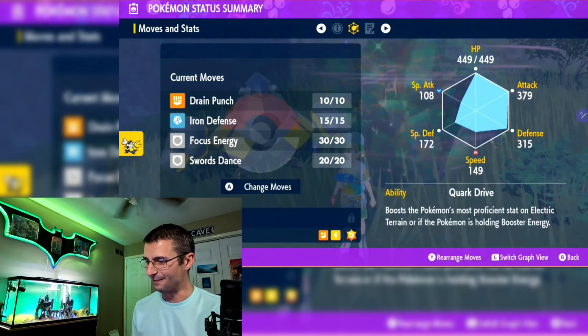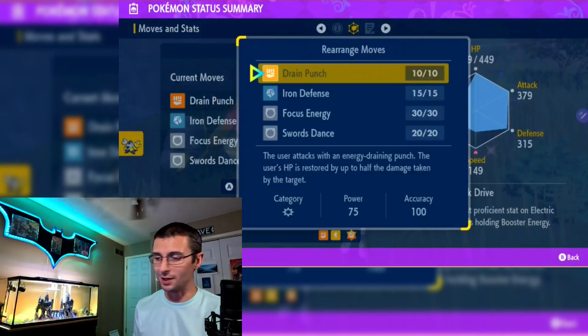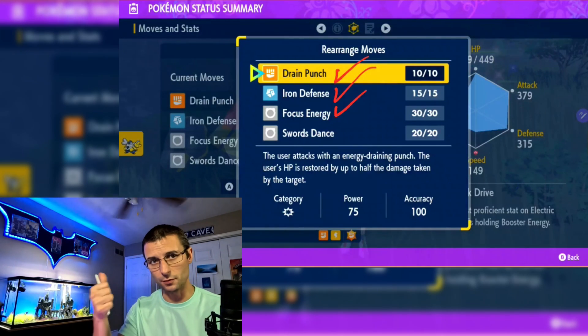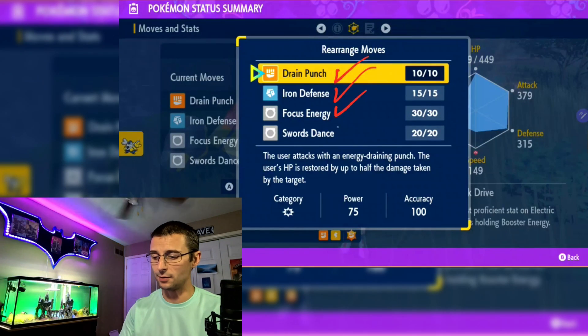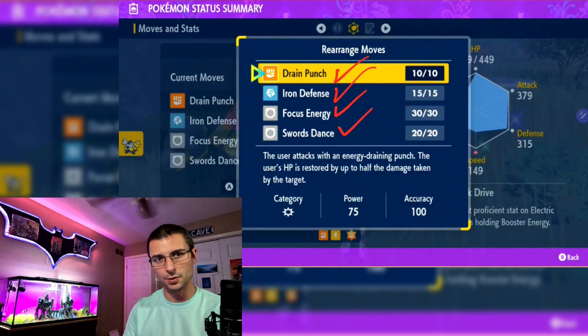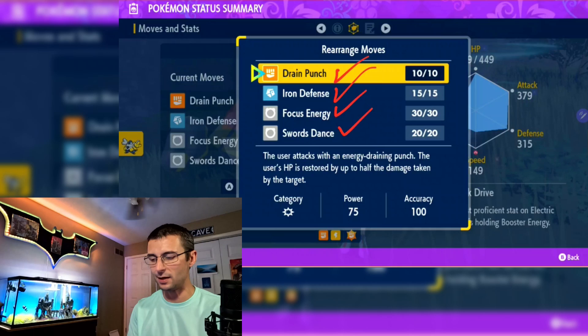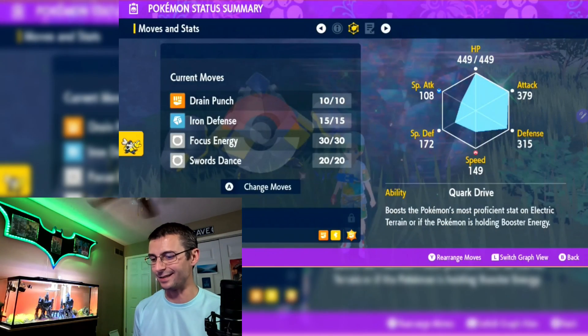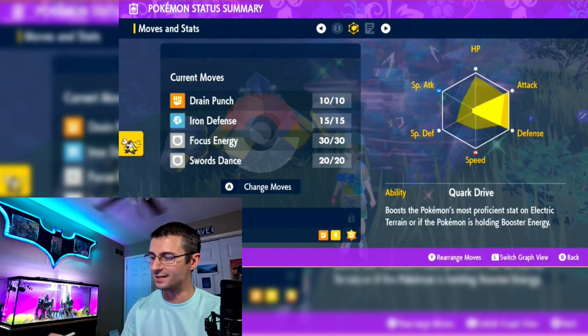Here's the move set: Drain Punch, Iron Defense, Focus Energy — which boosts critical hit chance — and Swords Dance. Pretty straightforward. Iron Defense boosts our defense, Swords Dance boosts our attack, and Drain Punch does all the damage. Iron Hands is absolutely amazing for this.